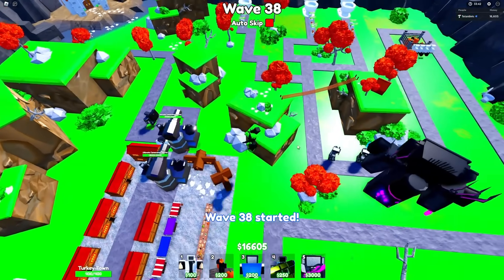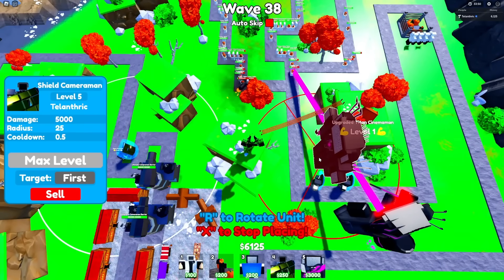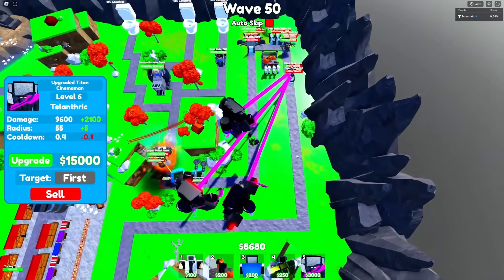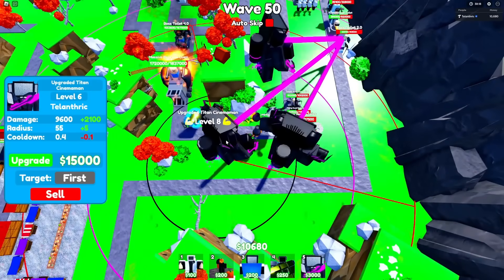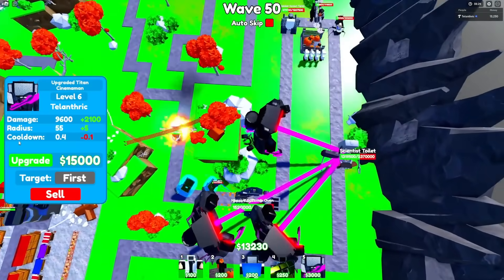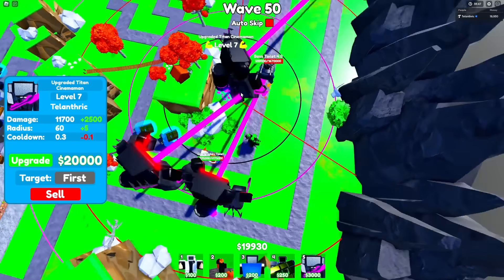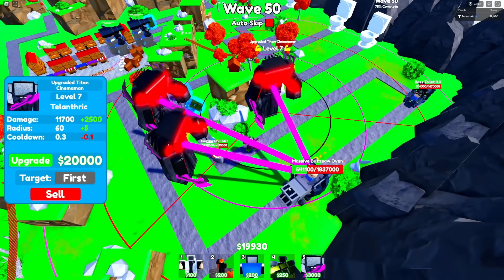I've got two maxed out Ultimate Cameraman barriers, so I'm probably just gonna max out this Shield Cameraman and then start on a second Upgraded Titan Cinema Man. I just realized I have Auto Skip on and it's wave 50 — I wasn't really paying too much attention, but luckily nothing is making it far at all. I've literally auto-skipped to wave 50. I have two maxed out Upgraded Titan Cinema Men, one at only level 6, so almost three maxed out. I can sell all my Scientists since I don't need them anymore. I'm getting the 15K upgrade, and about to max them out. Or after this Boss Toilet 4.0. The massive Buzzsaw is crazy — we could literally skip to wave 50 with this strategy.